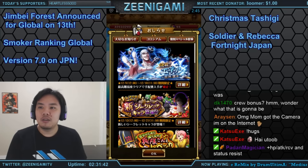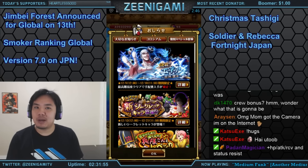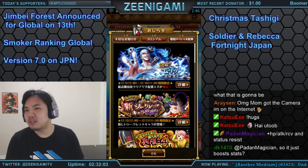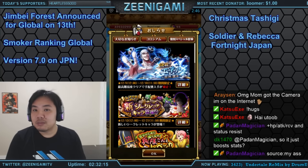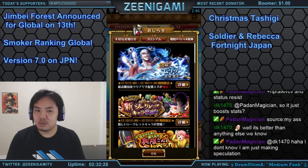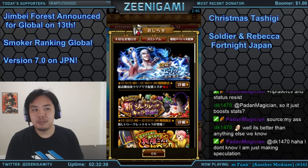In global news, all the movie characters, movie Fortnights, and movie raid bosses are going to be leaving global. The announcement says they're not planning on bringing them back anytime soon. I'd expect them to be gone for a very long time, though possibly returning if a new One Piece movie gets an English release or some other movie news comes out. Expect bosses like Shiki and Zephyr and Fortnights like Gild Tesoro to be missing from global for a while.